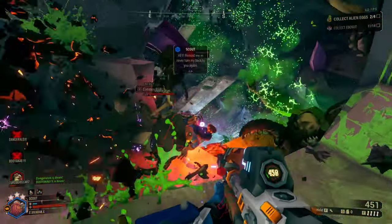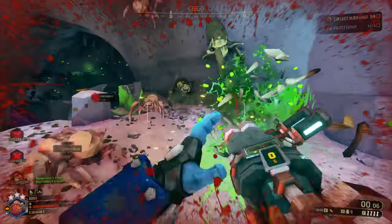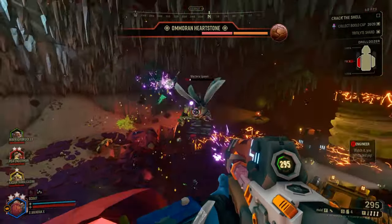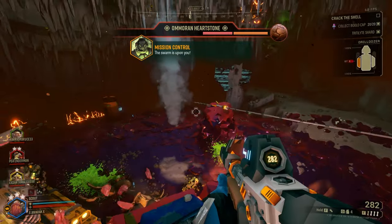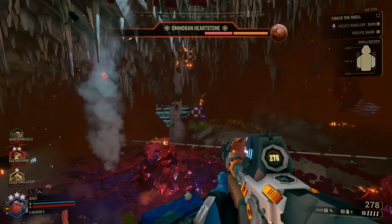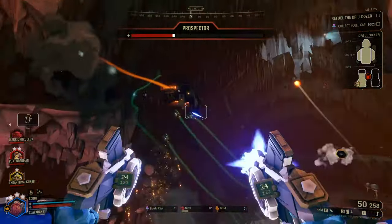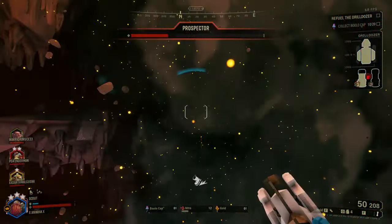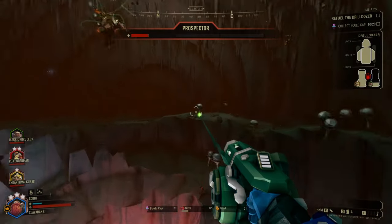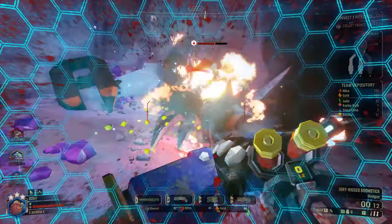When dealing with a swarm or even just a normal group of enemies, make it a point to examine the enemy group as best you can and determine the most dangerous threats. Things like Praetorians, Stingtails, Spitters, and Menaces are all things that you want to be on the lookout for. Pay attention to your team's callouts if they mark or mention anything that needs to be taken out quickly. While of course you should try to help clear the main bulk of enemies as well, taking out these elite threats should take precedence to ensure the team's overall safety — after all, there's nothing worse than having a random Stingtail yank you out of the group.